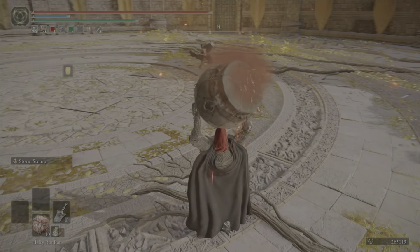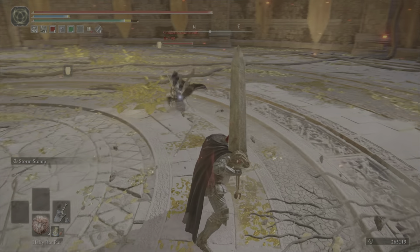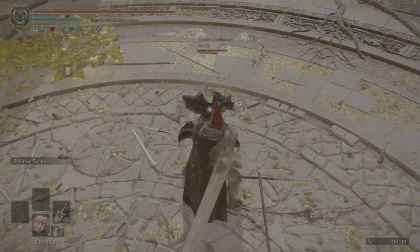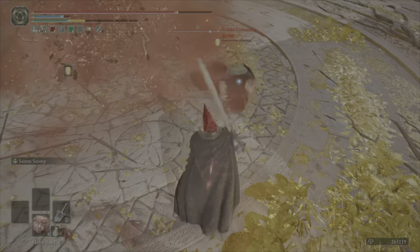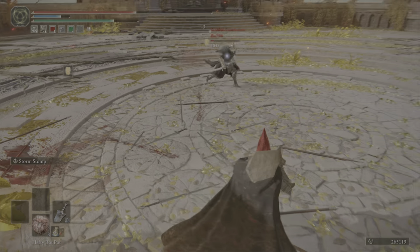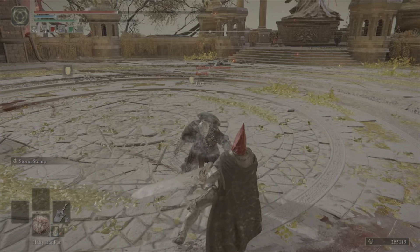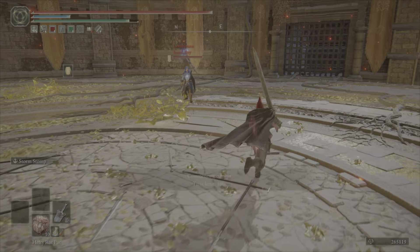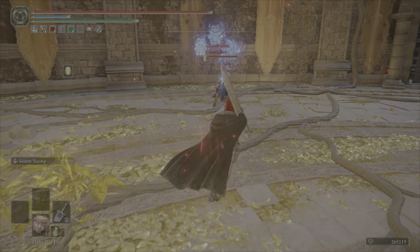I see more and more people using the Backhand Blades, which is fine — I don't blame them — but it makes the arena a bit repetitive. I might start doing more invasions than arena at some point because everybody uses the same thing. That said, the stomp is funny because it actually prevents you from getting hit by Blind Spot. I call the stomp the anti-Blind Spot spam — if they start spamming it, you just spam stomp and they won't hit you with it.